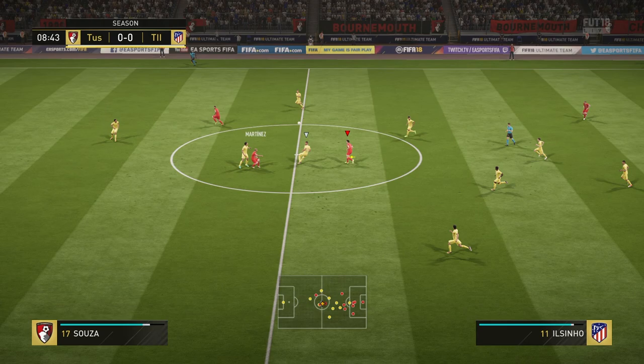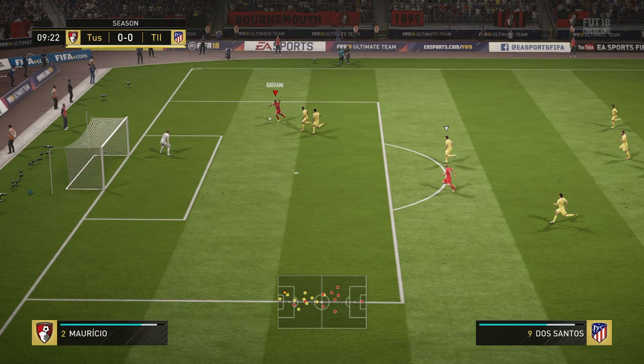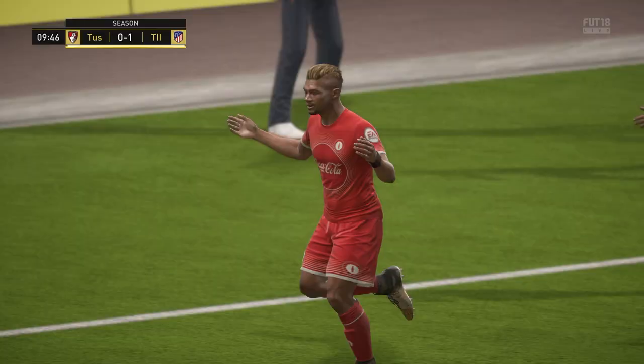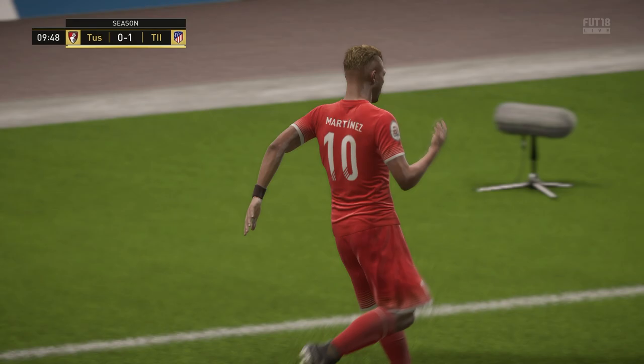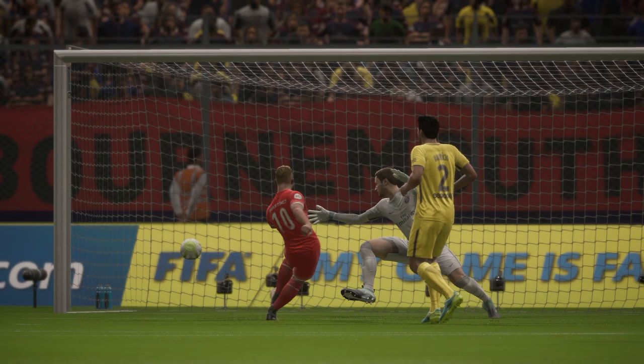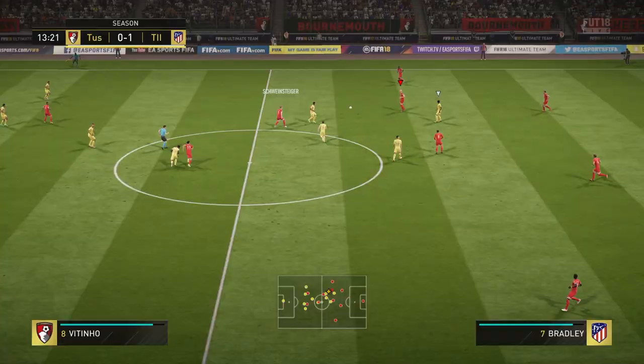Here we go in the 8th minute. We get a great ball up to Martinez, pass it back to Il Seno. Look at that through ball to Dos Santos, who crosses it across the box for a one-touch finish from Martinez. Absolutely great play there - great teamwork and a great over-the-top through ball by Il Seno. A great one-touch finish nicked off the post and went in. We're up 1-0.